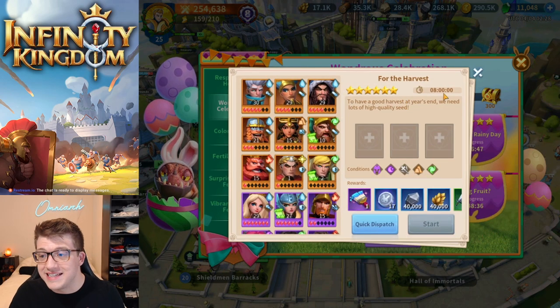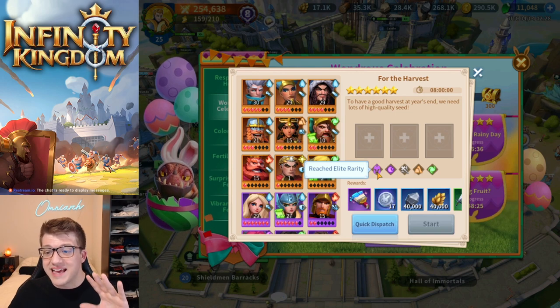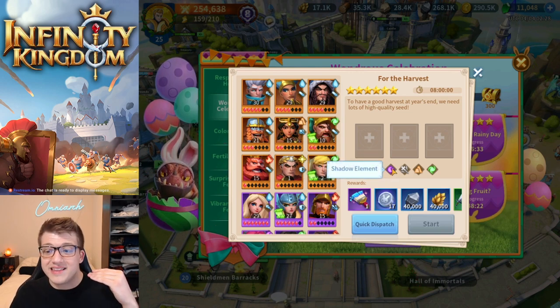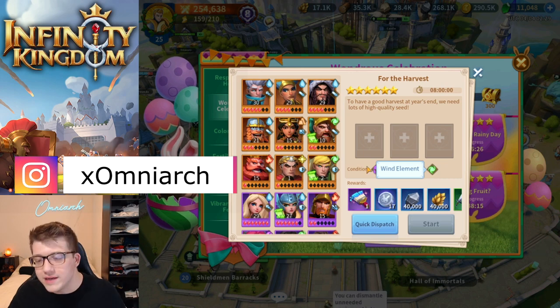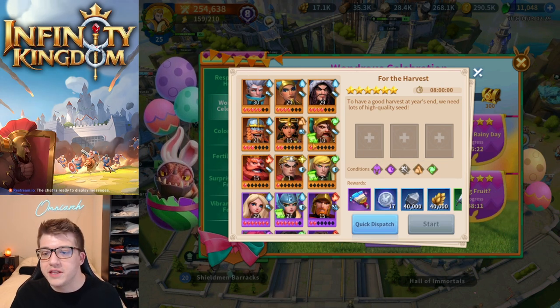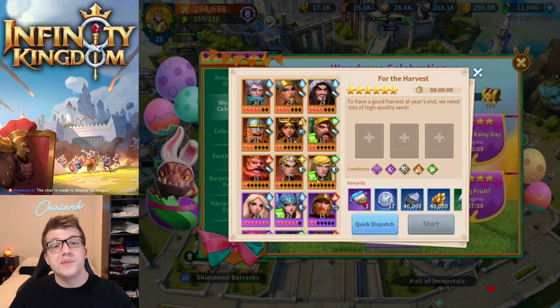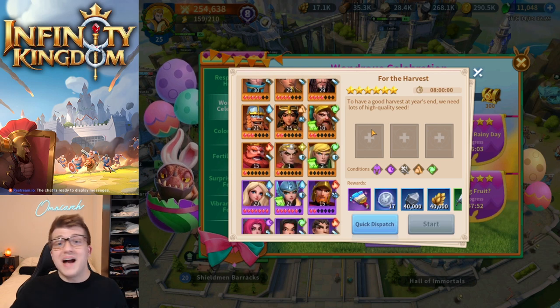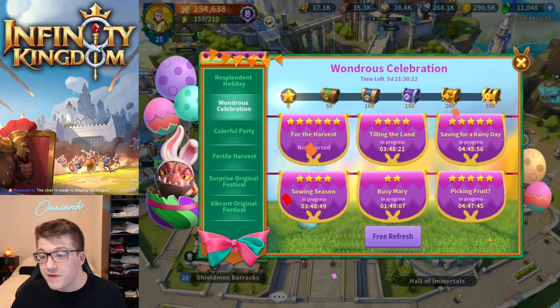For example, this one's called 'For the Harvest' — it's a six-star, eight-hour mission that will happen automatically. To send out immortals, I have to meet certain requirements: at least one elite rarity or higher immortal, at least one shadow element immortal, at least one support position immortal, at least one earth element immortal, and at least one wind element immortal. The immortals shown with the green scroll icon are already deployed on other missions, so you can't double-assign them. I'm currently running five missions simultaneously.